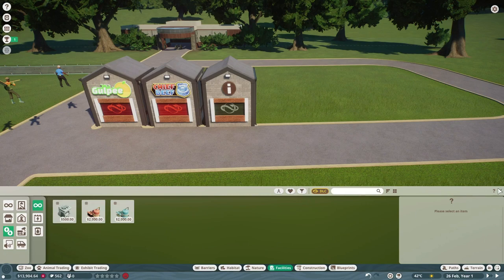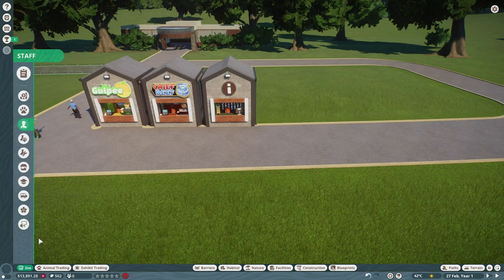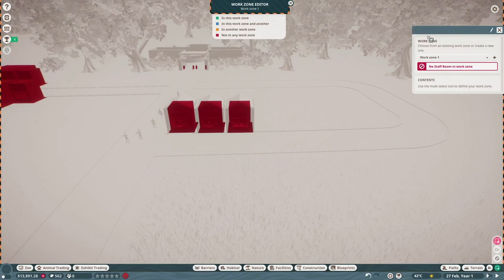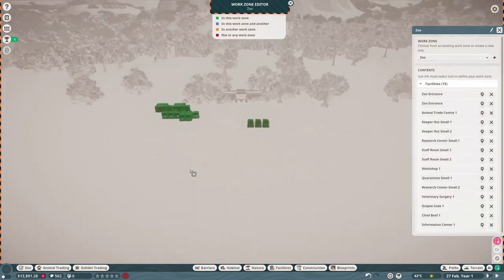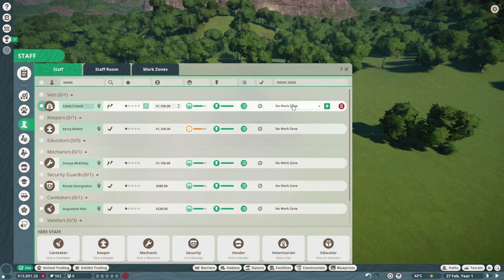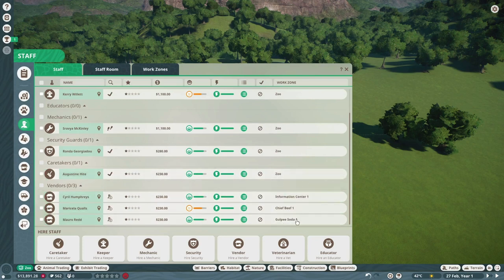That should be everything we need for right now. If we quickly unpause — yes, they come with workers. The next thing we need to do is open work zones. We'll add a new work zone and call it 'Zoo' — we're going to use it for people that just work on the entire zoo. We'll put everything in it that we've done so far, and we'll just put everyone on the zoo work zone.